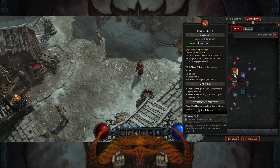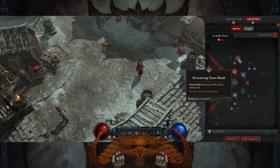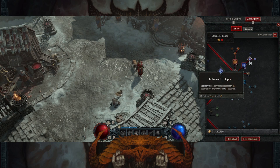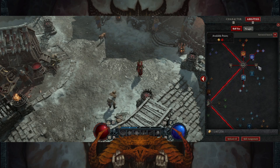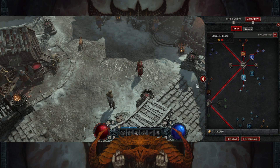Flame Shield is our main defensive ability — it will immobilize units, give us 50% of our missing health back when we press it, and give us movement speed. It's phenomenal. Instead of taking the health-regenerating version you can take the mana one, but for hardcore I highly recommend the health one — it saves you on health pots. Then we have Teleport. We only put one point into it, and we get three bonus ranks from items. This gives us a little damage reduction and another mobility ability. We go ahead and grab Glass Cannon and Elemental Attunement — grab Glass Cannon as soon as possible. We get an extra rank from our necklace.